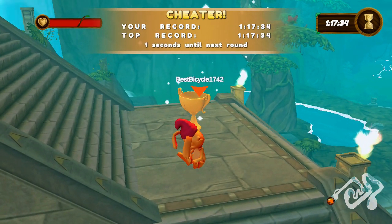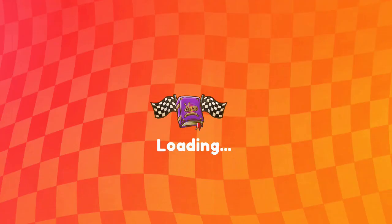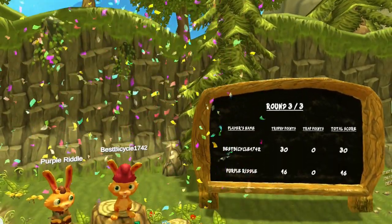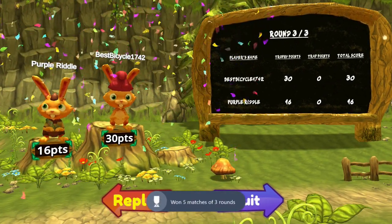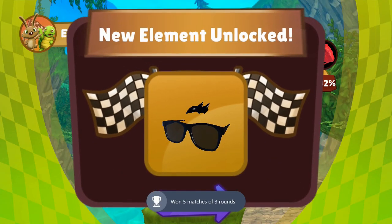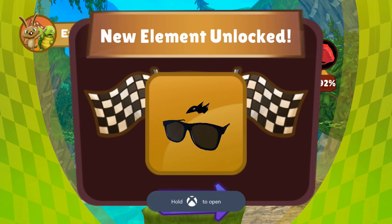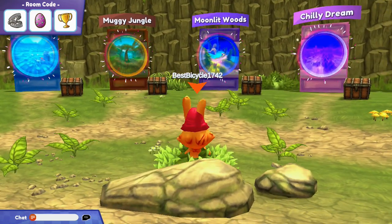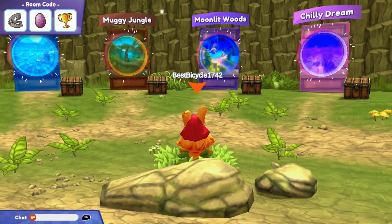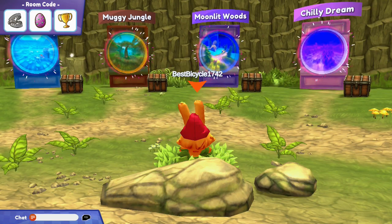I didn't see the point in showing you all the levels being beaten with the speed because you're not going to be able to place them exactly where we both placed them. It requires communication. But as you can see here, we just got another level from the banked points, and now we're on to Moonlit Woods.